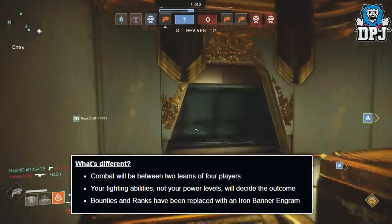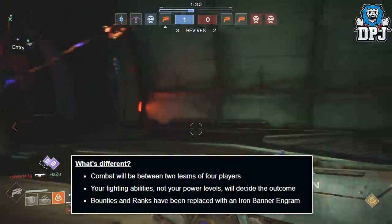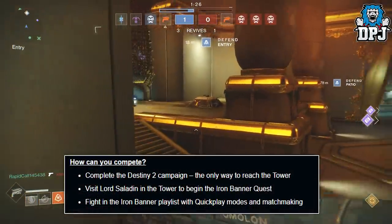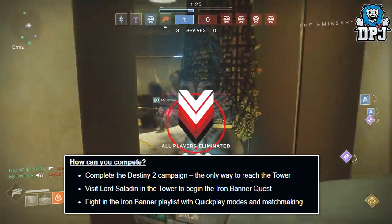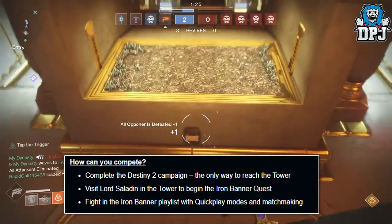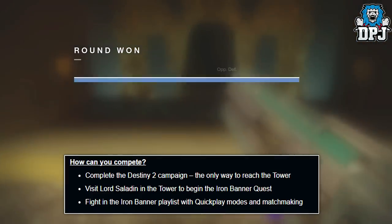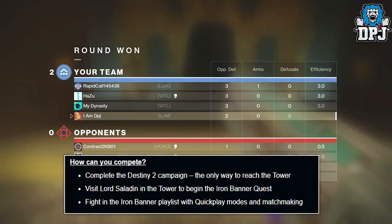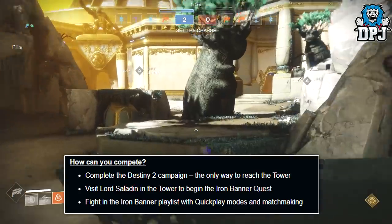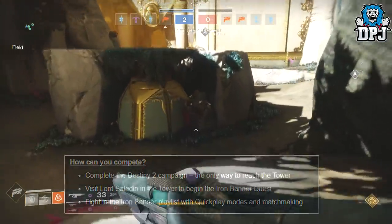Unlike Iron Banner in Destiny 1, your level doesn't matter — just your skills. Bounties and ranks with the Iron Banner have been replaced with Iron Banner engrams. To compete in the Iron Banner, you need to complete the Destiny 2 campaign — this is the only way to reach the tower and seek out Lord Saladin. You have to visit Lord Saladin in the tower to begin the Iron Banner quest.